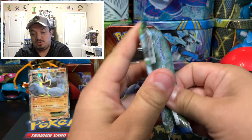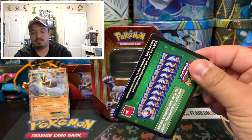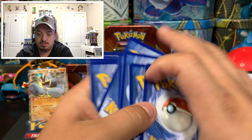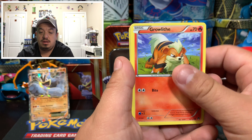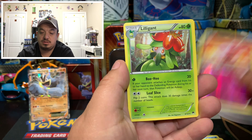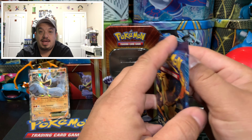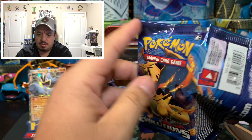Here we go, we have a Breakpoint with Zygarde on the front. One, two, three — one, two. We have a Phantump, Gible, Shellder, Growlithe, Espurr, Sudowoodo, Mawile, Nuzleaf, Spritzee — and a Lilligant rare non-holographic card. That was Breakpoint.